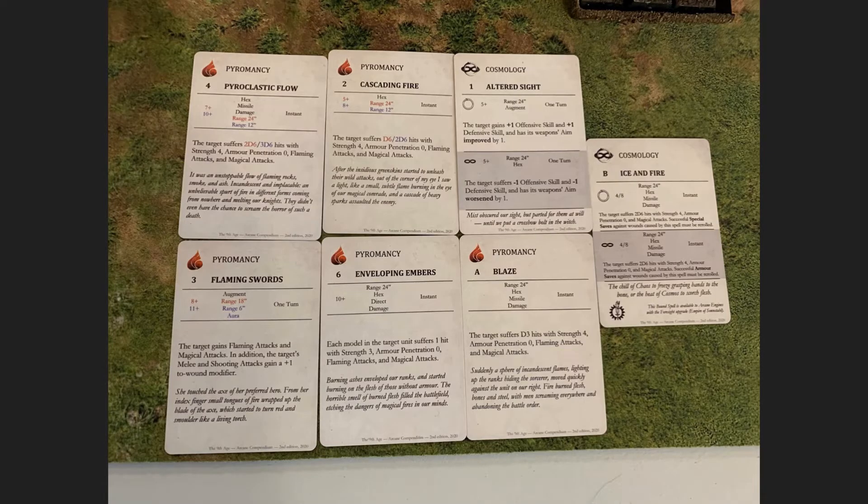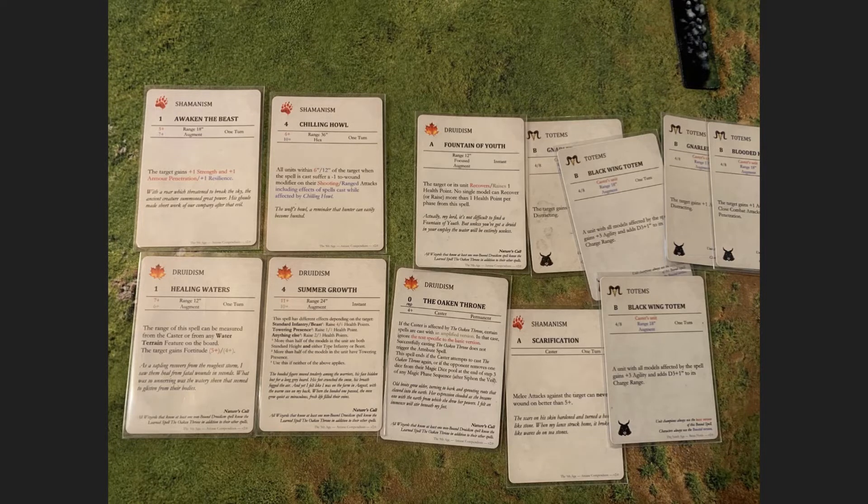For spells, from Pyromancy I took Flaming Swords, Enveloping Embers, Cascading Fire, and Pyroclastic Flow. I also took Altered Sight to boost my shooting or close combat, and I have Ice and Fire bound from the Arcane Engine. My opponent's spells: from Shamanism he took Awaken the Beast and Chilling Howl; from Druidism he has Healing Waters and Summer Growth. He's got the full set of totems plus Black Wing Totems on the champions of the Centaurs and the Minotaurs.